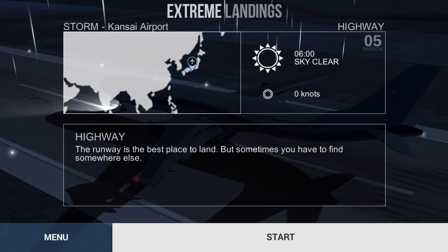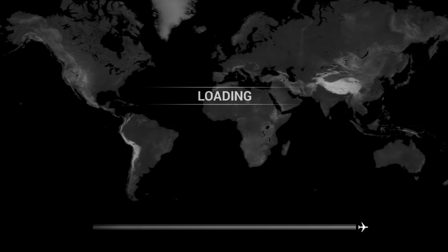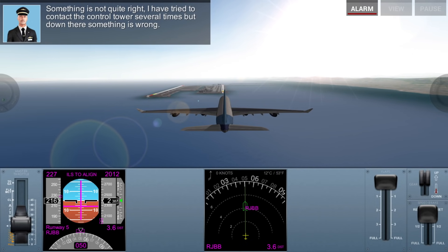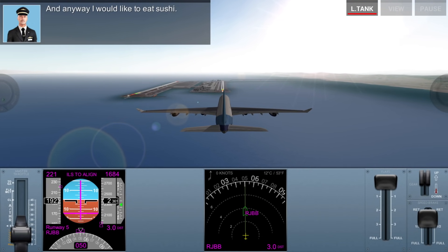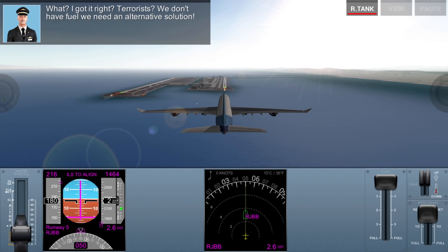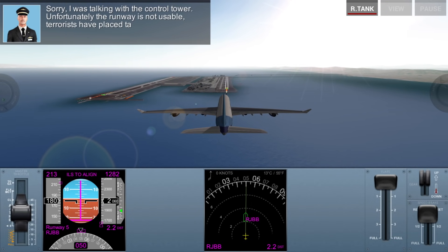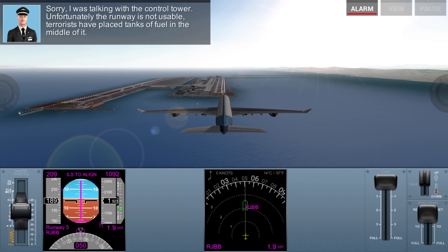Highway — the runway is the best place to land, but sometimes you have to find somewhere else. Kenzie International Airport, my favorite. Something is not quite right. I've tried to contact the control tower several times — there's something wrong. We don't have enough fuel. We can't wait forever, but we have to land now. Terrorists have placed tanks of fuel in the middle of the runway. Okay, so we can't land there. I don't see any tanks of fuel...